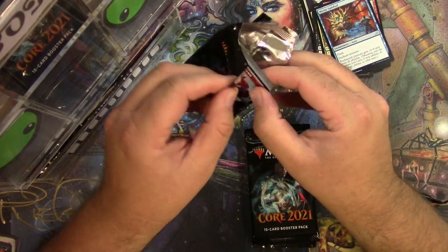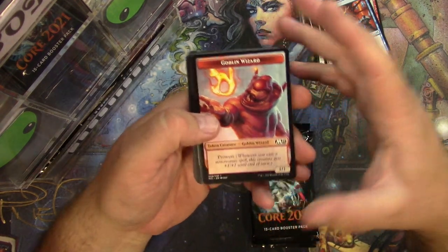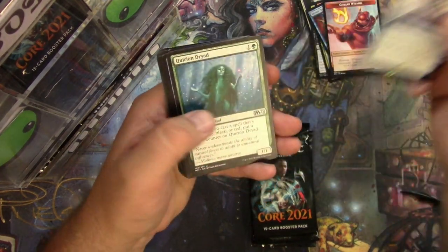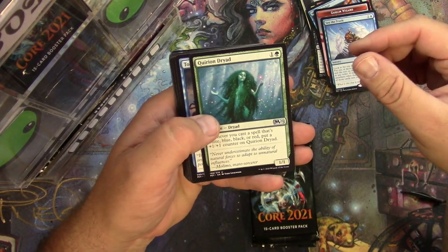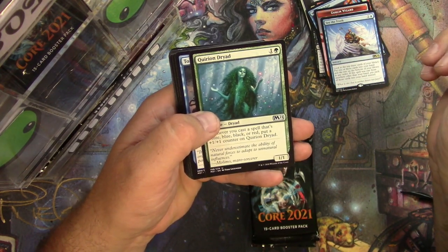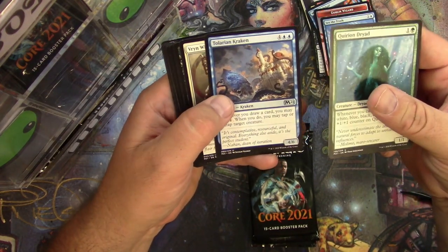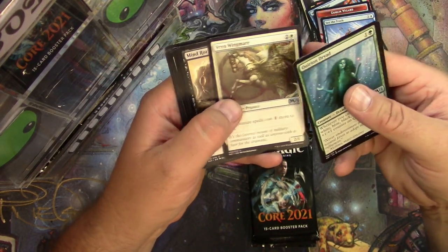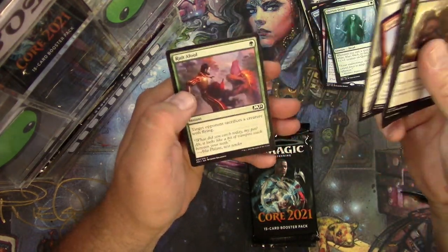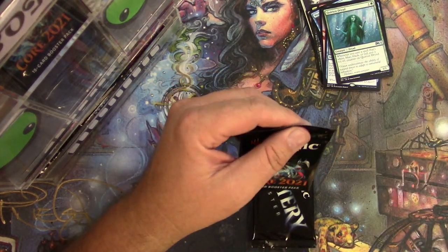That's pretty much it — Core 2021. Looking for a mythic. Goblin wizard token with prowess, very cool, Planeswalker and a See the Truth. Corecreant Dryad — that's actually one of my favorite cards from way back in the day. I think it was in Planshift and because it was so good it got downgraded to uncommon. Talarian Kraken, Rin, Wingsteed Rider and anything else? Nope, that's it — next Core 2021 pack.